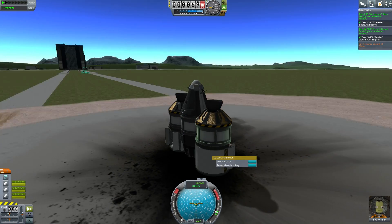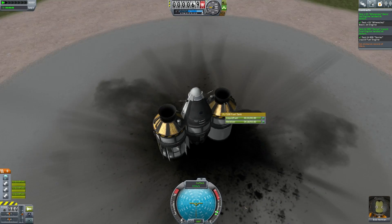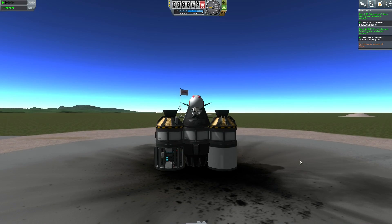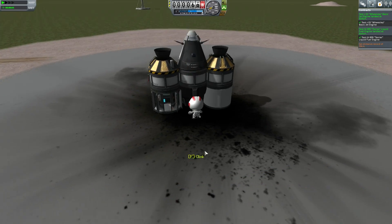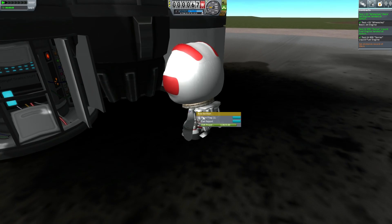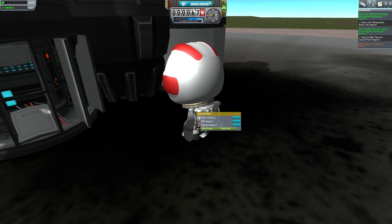Let's do the thermometer log temperature and keep that data too. We already have a crew report from here, but one thing we don't have is an EVA report from the ground. I can just drop onto the ground and get science by doing an EVA report — you might say a space suit wasn't entirely necessary, but we don't care if it's unnecessary, it's science.